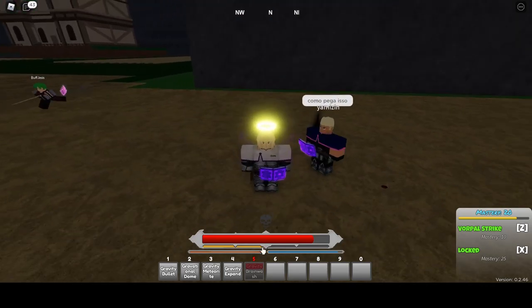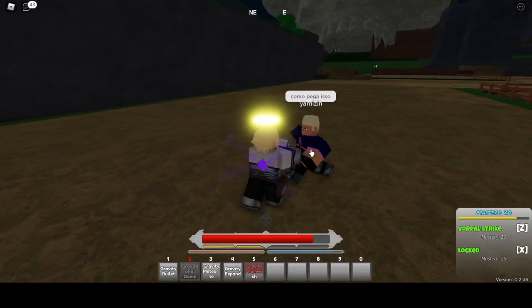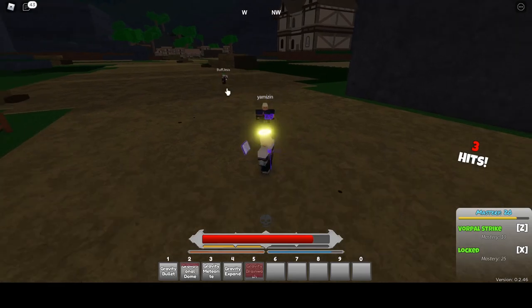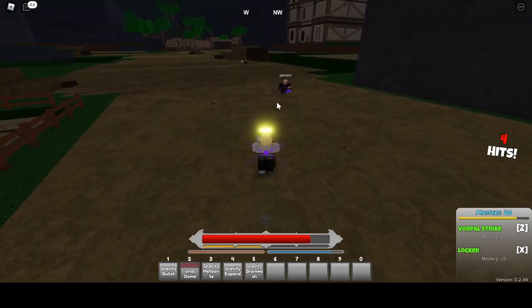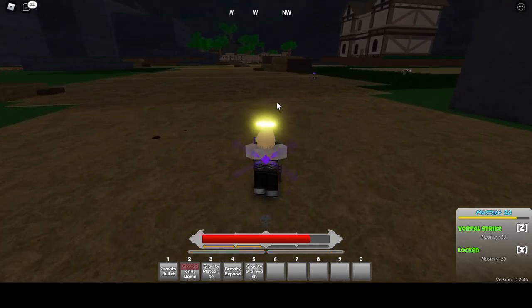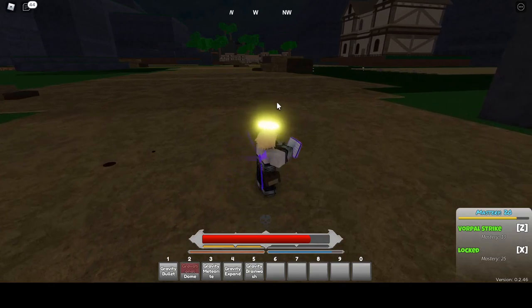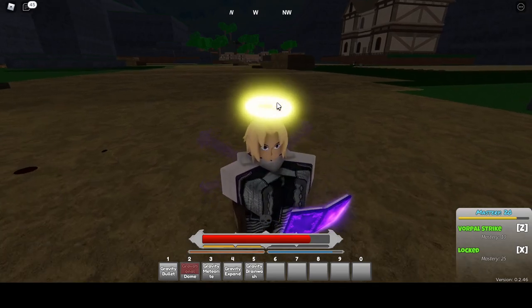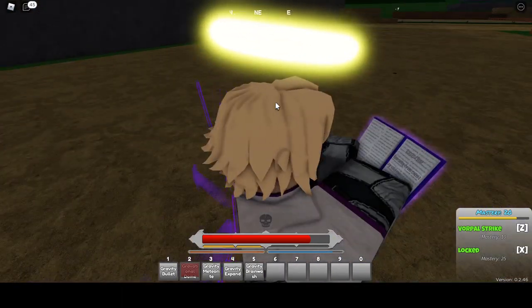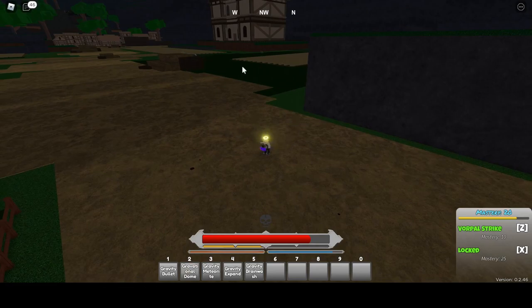Now let's test out Gravitational Dome on this guy. It's like a small AOE — I would also hit him. It keeps hitting him; I can't tell if this is bugged or not. I can't pull out my sword. It could be bugged, but it creates a smallish AOE that just knocks people away.